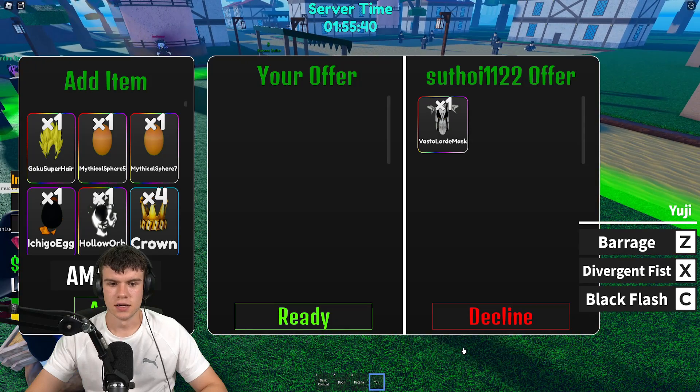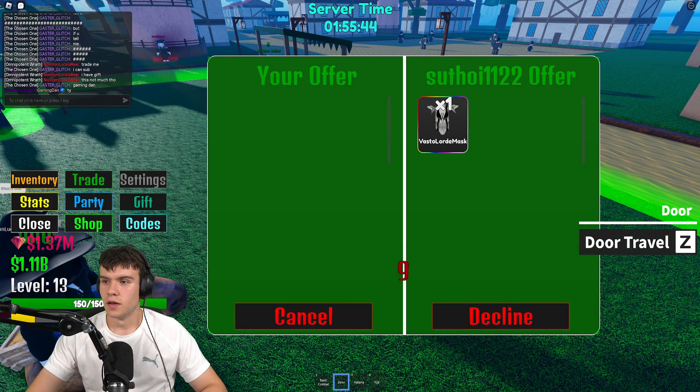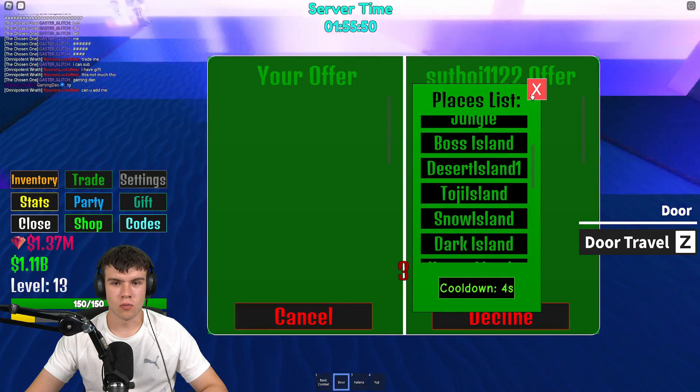Use your door travel and teleport to Boss Island. Here we go — now that we are at Boss Island, this is what you're going to have to do.